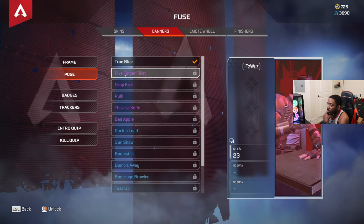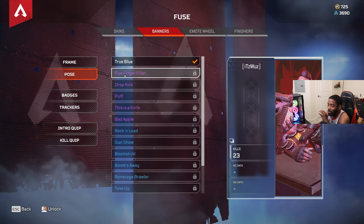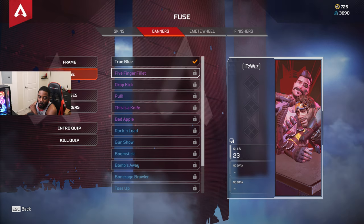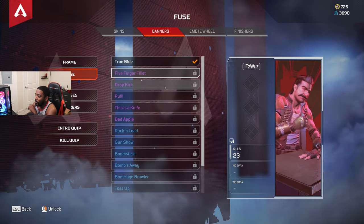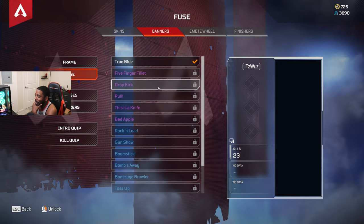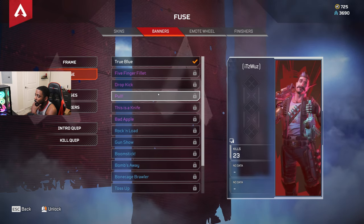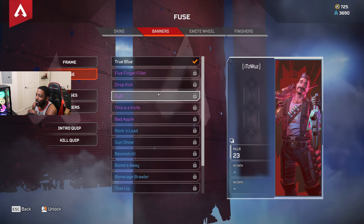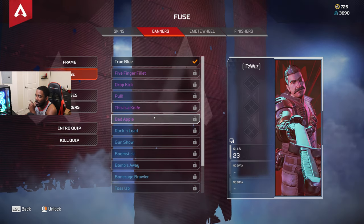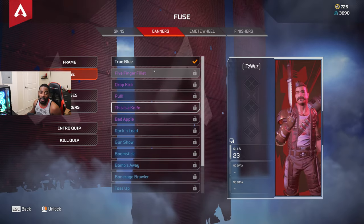Let's look at his poses. Five Finger Fillet - is that Mirage? Mirage looks terrified, my boy looks scared. Then we got the Drop Kick - that was dope. Then we got the Pool - oh, he shot it out of the sky, that's dope. I think the knife pose will be mine. Then we got Bad Apple - yelling - this is probably also mine.